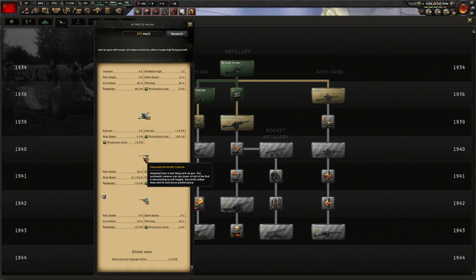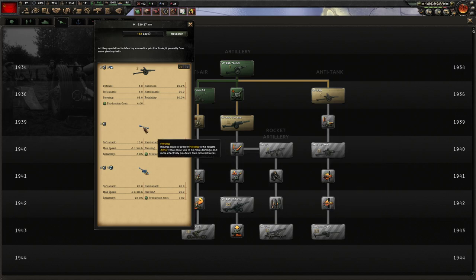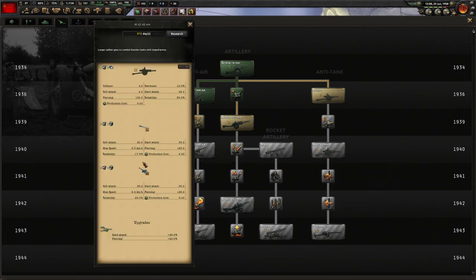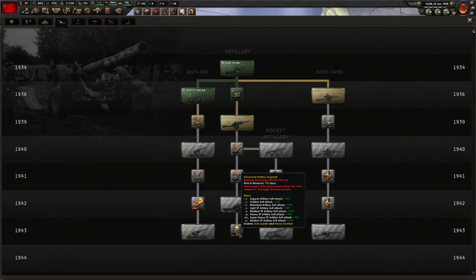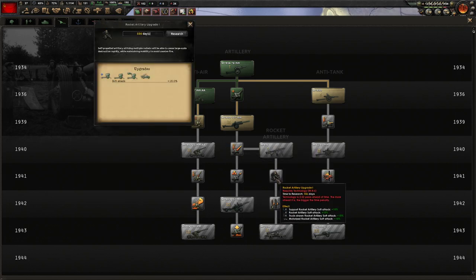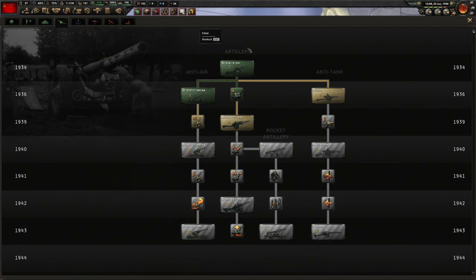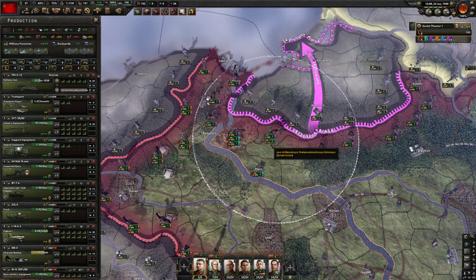The improved automatic cannon has soft attack 20, and the other option gives soft attack 25. The basic high velocity cannon isn't better, and we can't put a medium cannon on light tanks. There's no better gun available to us so we'll have to improve soft attack in other ways. Let's check out how we built the tank — we already got one of our rail guns out right there.